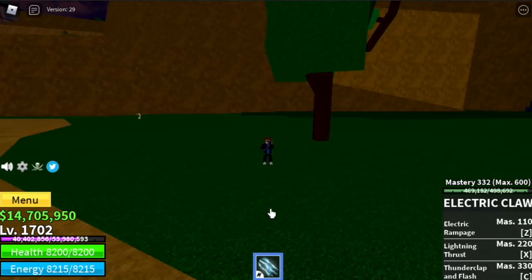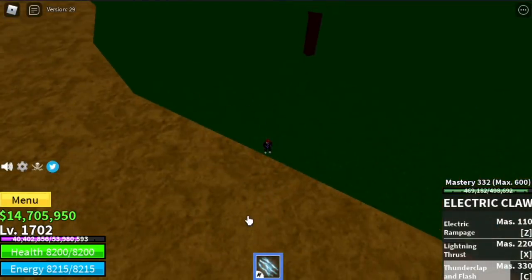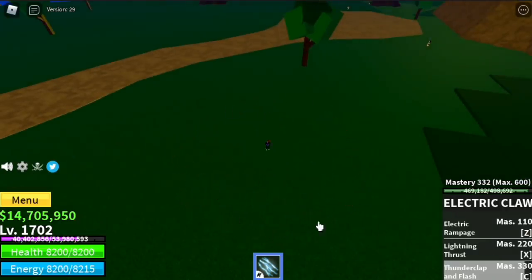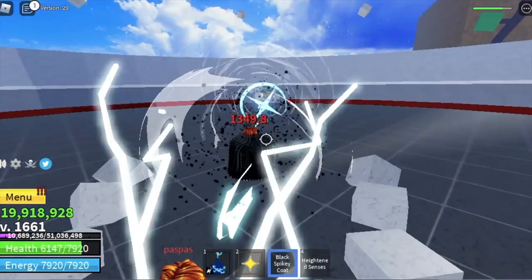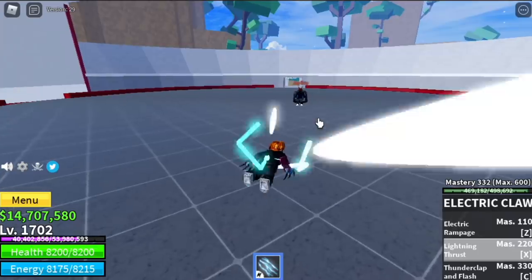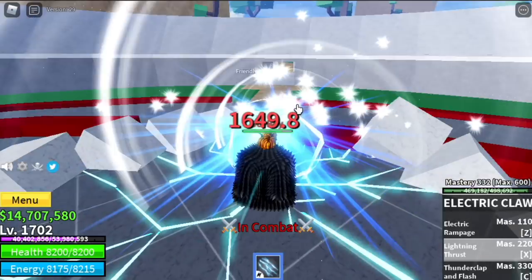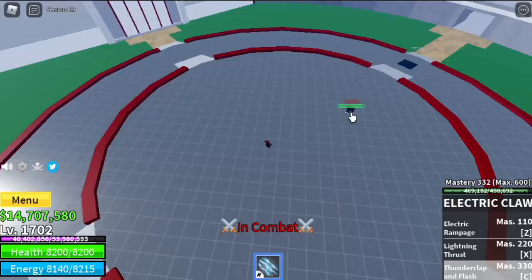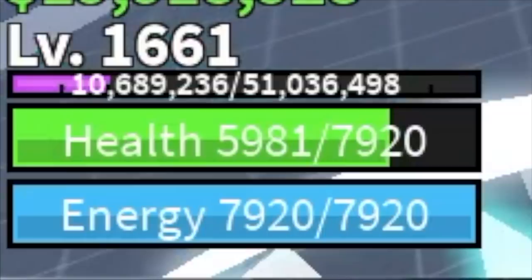For the third skill, Thunder Clap and Flash, that will be unlocked at mastery 330. Let's try it in a friendly PvP to compare the damages of both Electric and Electric Claw. The first skill's initial damage is more than 1,800. For the second skill, Lightning Thrust, we have 1,649. And for the last skill, Thunder Clap, the damage is almost 2,000.